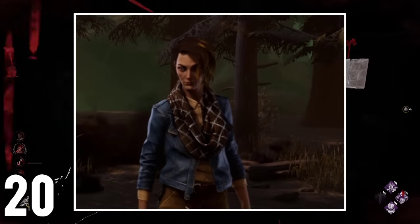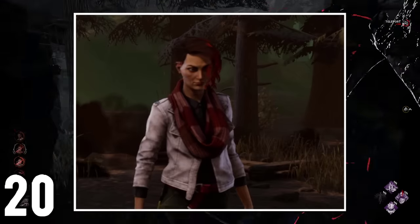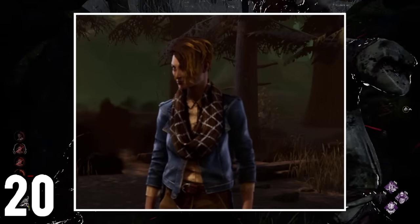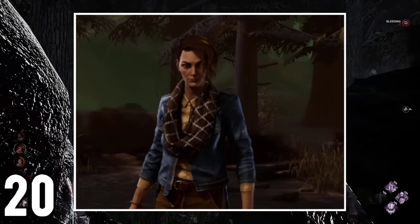Whenever you quickly select Zarina's different default cosmetics and recolors, you will notice how her scarf moves in a very weird way similar to a snake. This is just a visual glitch that can also be done in-game by simply moving or rotating her in the store.